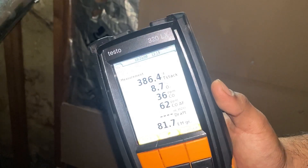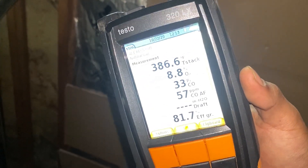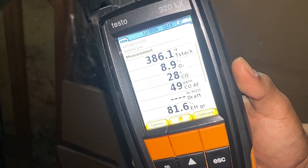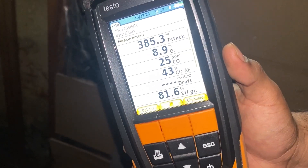So guys, this stresses the fact that if you're not testing, you're guessing. You guys could say, oh, 52, 53 parts per million of CO is acceptable — it's not. That means you have improper combustion. Not that much of it, but it should be as close to zero as possible.